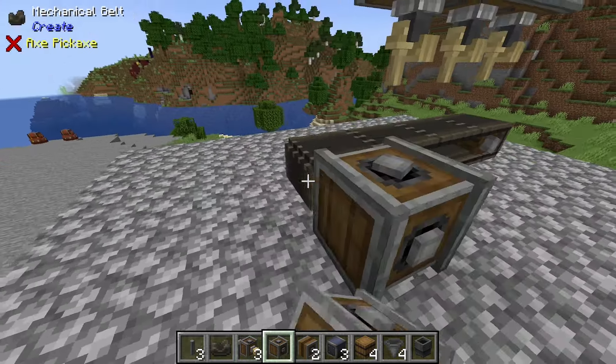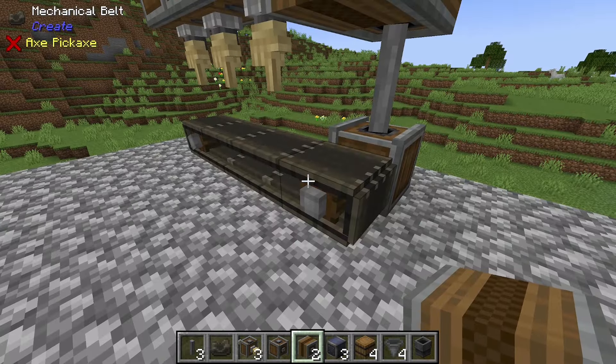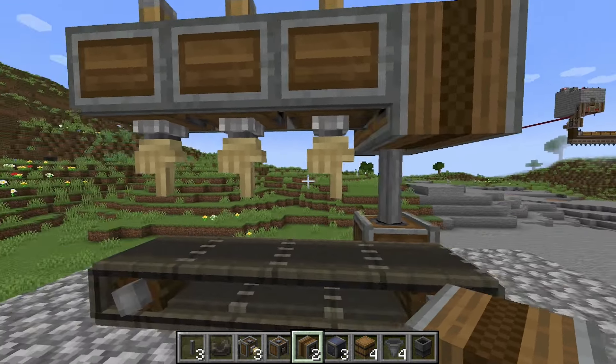On the opposite side, place down a vertical gearbox and shaft, and then connect the deployers to the mechanical belt by using two encased chain drives.